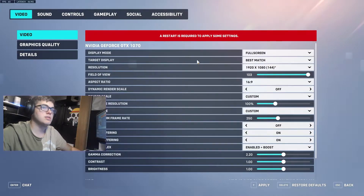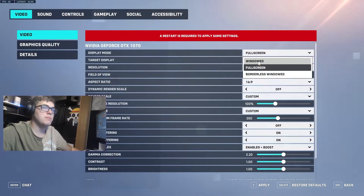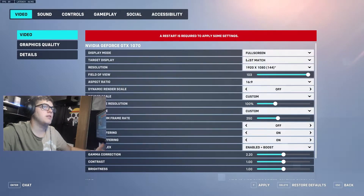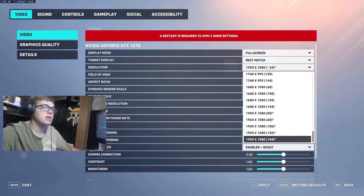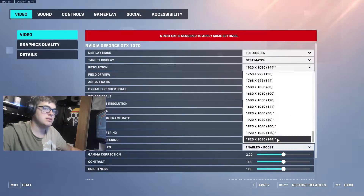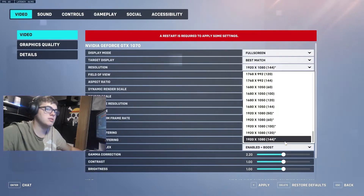We're going to start with video settings. Display mode — obviously going to be fullscreen. Target is basically whatever your main monitor is, that's what you want. When I got it, mine was by default 1920 by 60 hertz, but you want to set it to your max hertz because it might be lower by default.